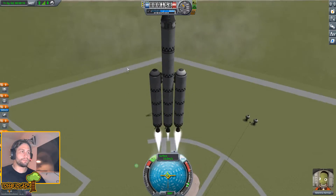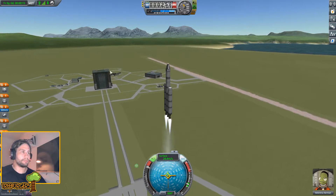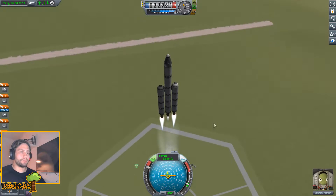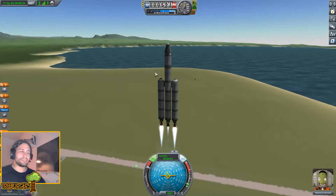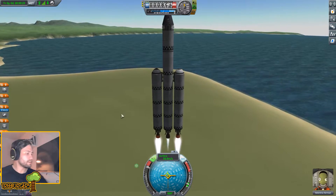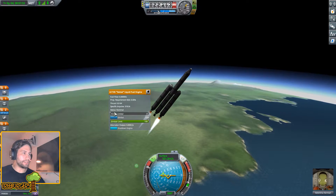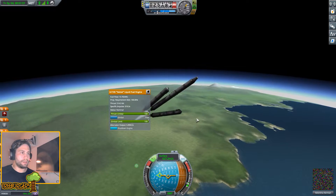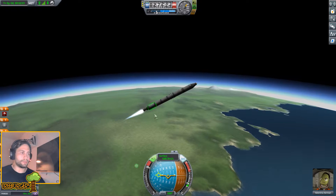We now have liftoff of this beautiful thing. The next thing we're going to do is upgrade that Vehicle Assembly Building so we can build some bigger spaceships. Let's just let this thing take off - I will see you guys in space. We're slowly getting ready to separate the first two side booster rockets. Let's fire out the main rocket and drop those because we don't need them anymore.